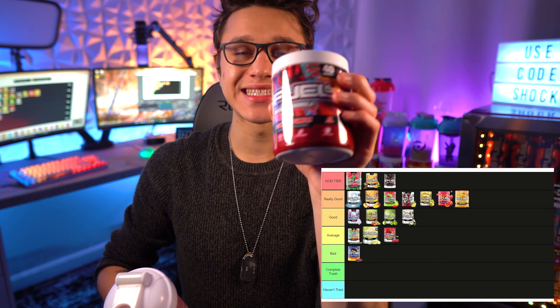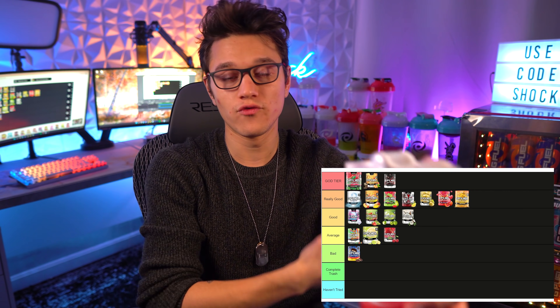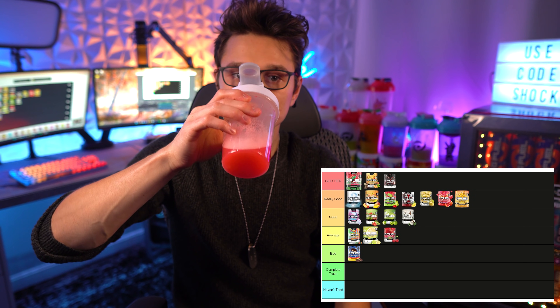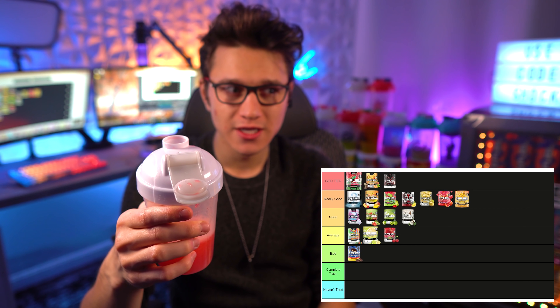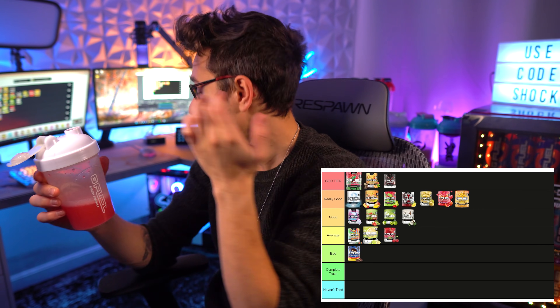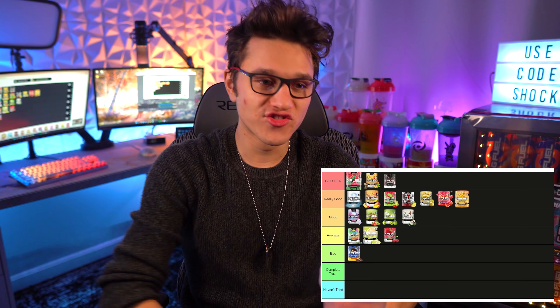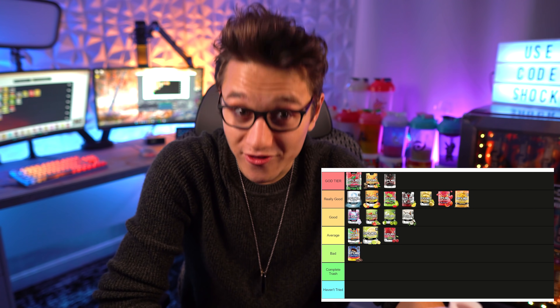Next up we have Cyber Punch, which is actually the updated version of Fruit Punch G Fuel. It's sort of been in and out. With the new version they changed it from a regular fruit punch to more of a Hawaiian fruit punch style, and I've really been liking this new formula. Smells good, tastes so good — very similar to the juice. It's just as good as Typo, so I think it has to go into God Tier. I'm putting Cyber Punch, the new version of Fruit Punch, in God Tier.